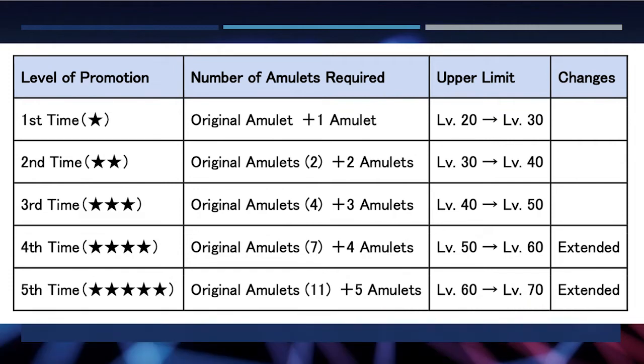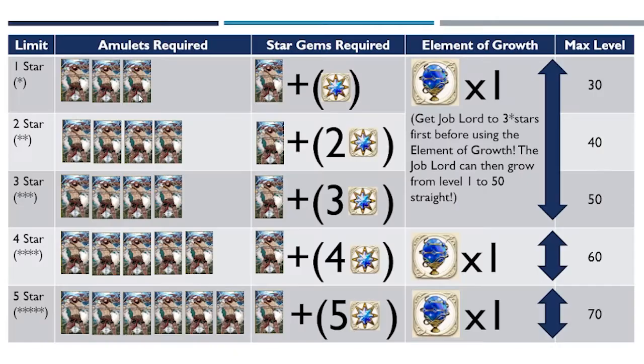If you look at it in a table, for example if you use the crab fisherman, you need three total — one original and two duplicates. But if you're using star gems, you need one original and one star gem to get it to a max level of 30. For two stars, you need one original and three duplicates to get it to a maximum level of 40. If you're using star gems, looking at the table, it's one original and two star gems.